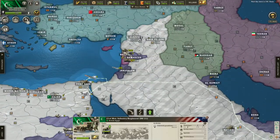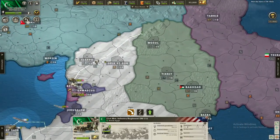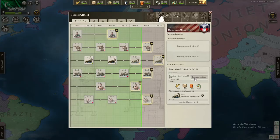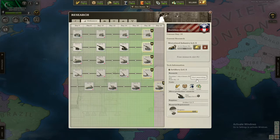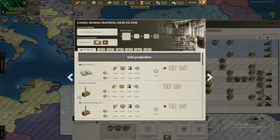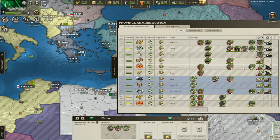We'll definitely need a lot more units for Iraq though. Let's already get some units ready here. Let's also research level 5 motorized as well as level 6 artillery. Let's build this stuff up because of that as well, and the barracks. That's nice.